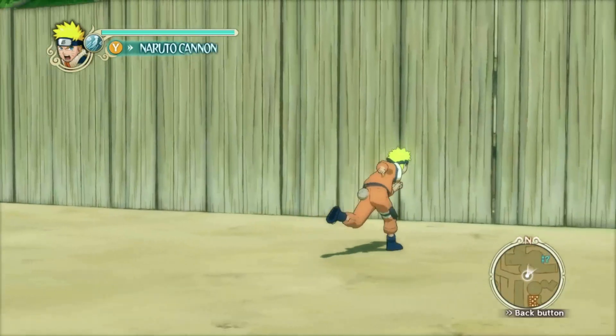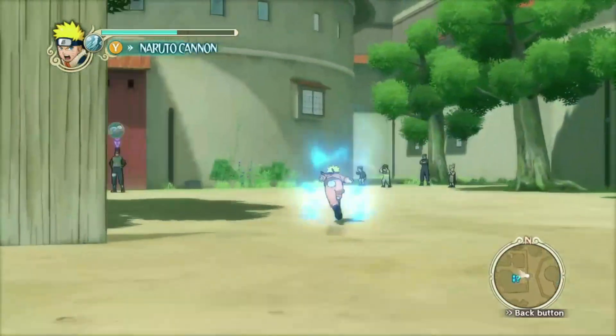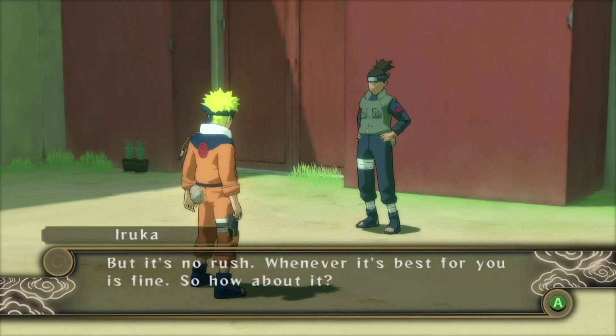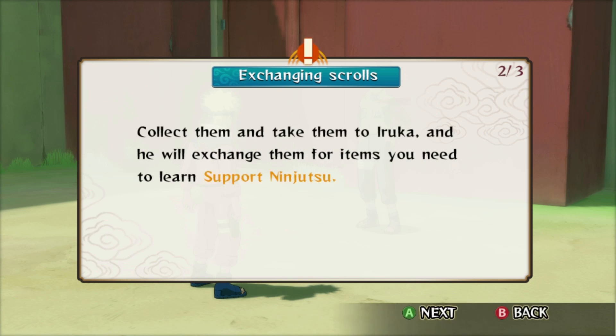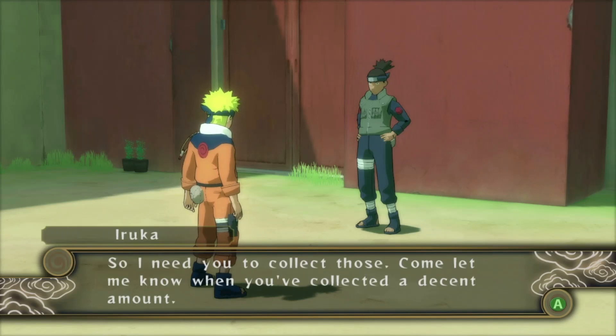Okay, Secret Scrolls. Let me get this question mark out of the way. Hey Iruka. Well, hey there Naruto — I was just about to ask you for a favor. But if you're in a rush, whatever is best for you is fine. So how about it? Alright — so what's the favor? I appreciate that. It's not a very difficult task. Exchanging Scrolls — Secret Scrolls. These are scattered throughout the hidden village. Collect them and take them to Iruka, and he will exchange them for items you need to learn Support Ninjutsu. All Support Ninjutsu you have learned can be set by going to the Customize screen from Character Select. So I need you to collect these — let me know when you've collected a decent amount.